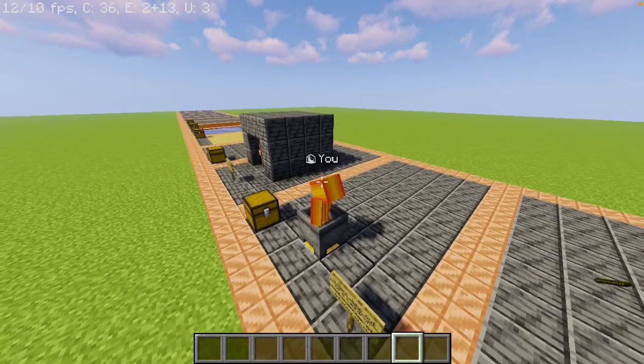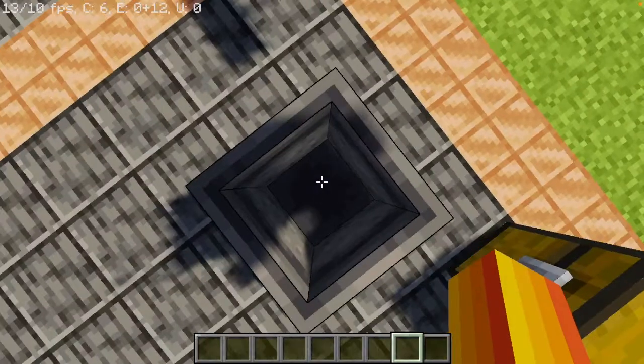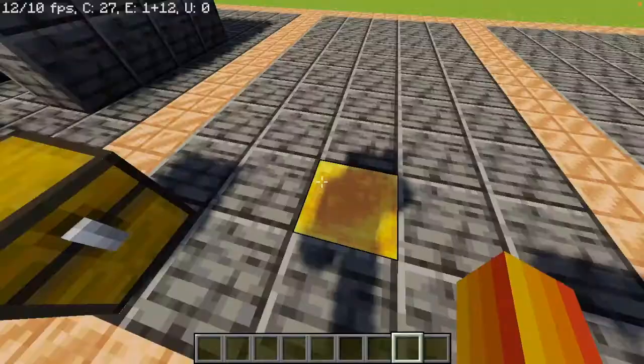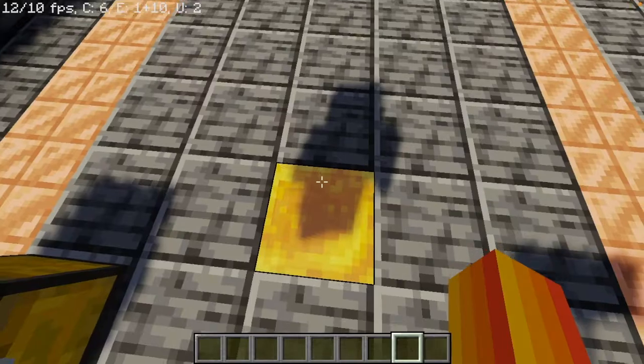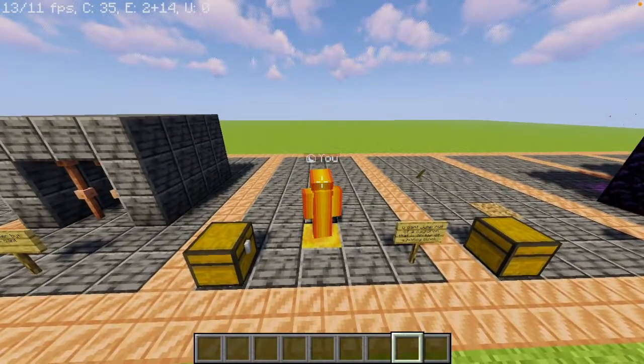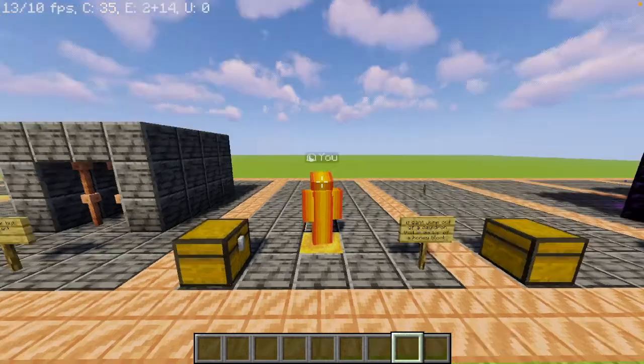Yeah, that really isn't an option here. That is because there is a honey block under the cauldron, and the honey block stops you from jumping — it prevents you from jumping a lot. So you can just barely jump, as you can see.